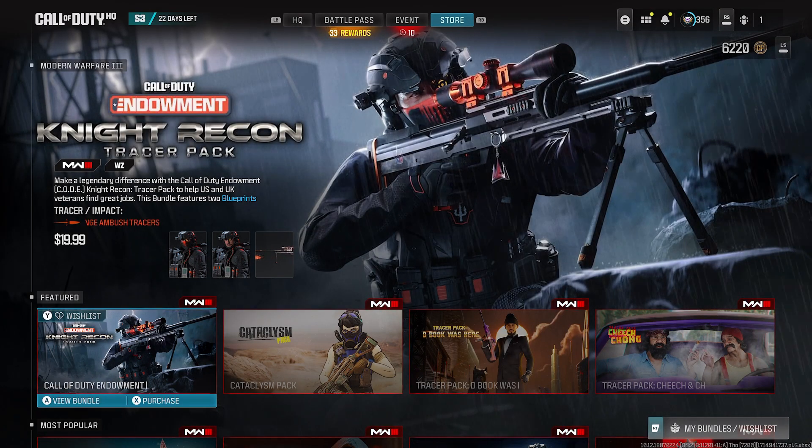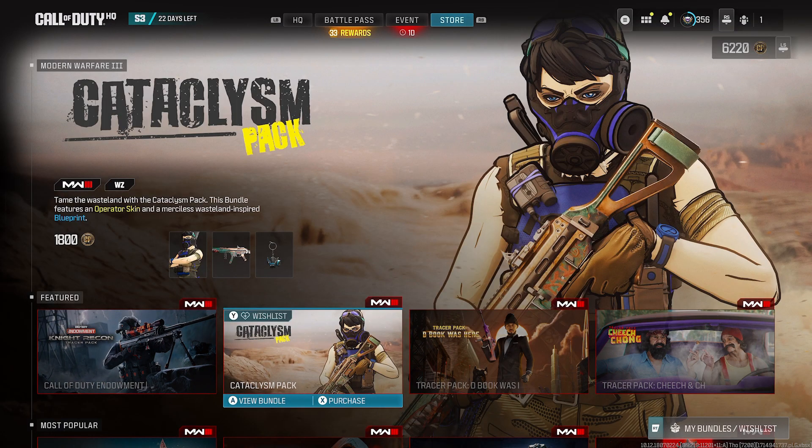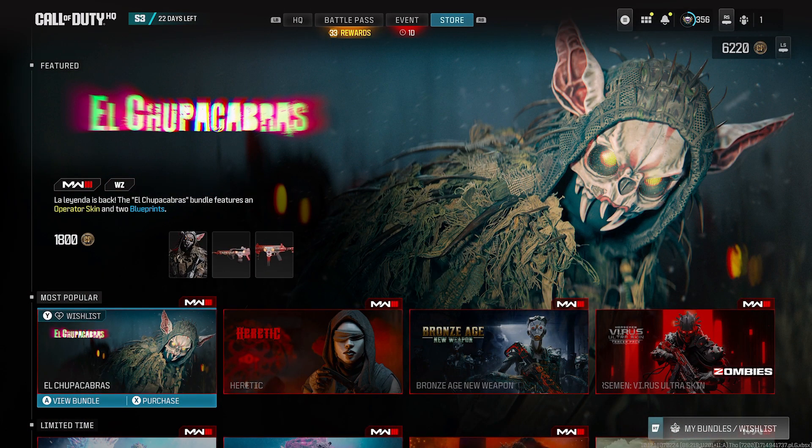That is the brand new Endowment Night Recon Tracer Pack that they just dropped, as well as two other ones that just dropped. The Cataclysm Pack features a Borderlands art-style looking thing for 1,800 COD points — there are no tracers for that one. And the other one is the El Chupacabras bundle — the legend is back. It features operator skins and blueprints, but no tracers for this one either. It's also going to cost 1,800 COD points.